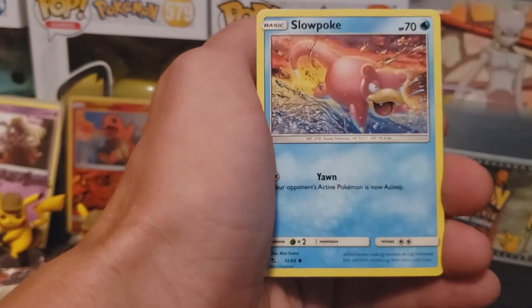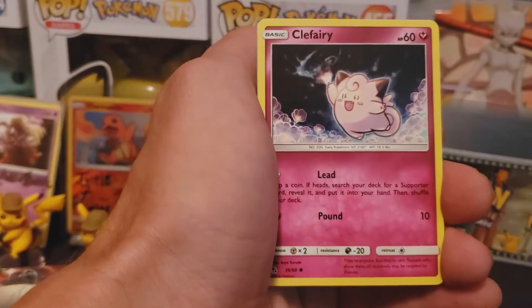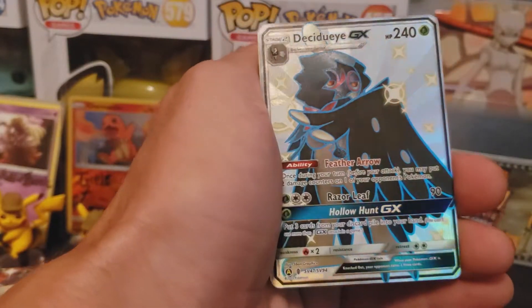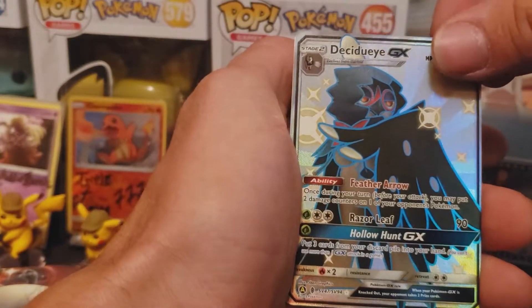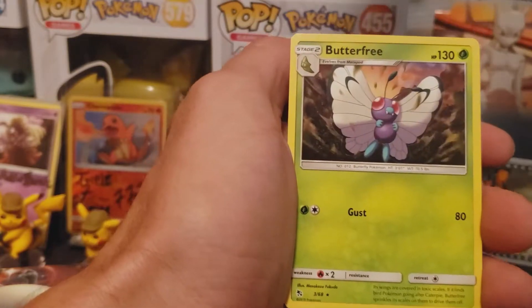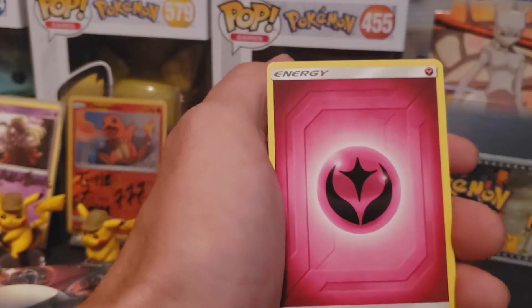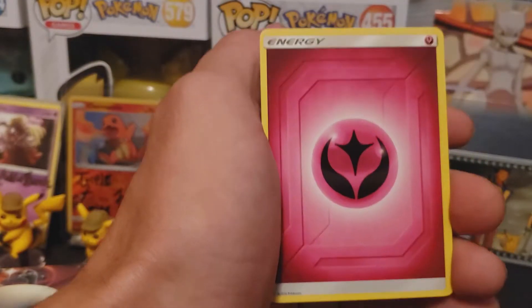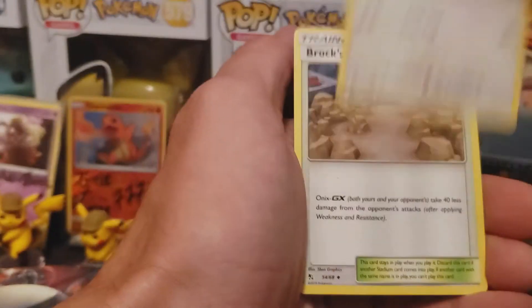Gotta get a sleeve ready — I know it's something shiny looking. Got a sleeve ready. It's a shiny Butterfree. I might have already pulled this one — might have been in some pack therapy. And it's way off center. But with these it's only like a few millimeters, but with these borders it doesn't take nothing to look off.